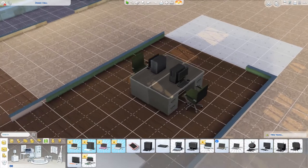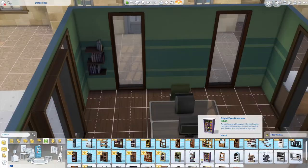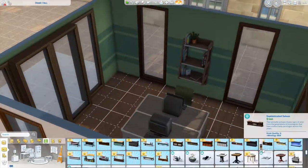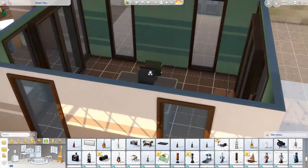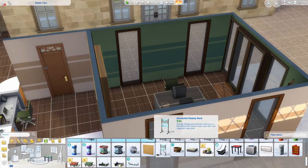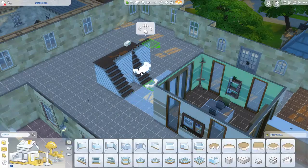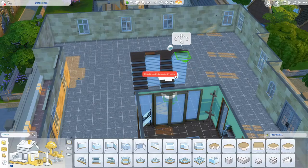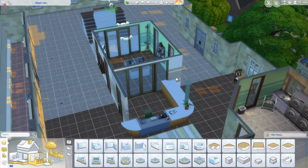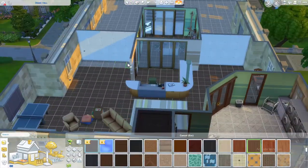Here we are in the study room, which is kind of sad — I wanted to put more desks and computers in there, but it just didn't fit; I made it too small, and it was kind of too late to go back and make it bigger. But it does have two computers, an easel, that elemental table, and some cork boards. It will suffice. I think it's nice.